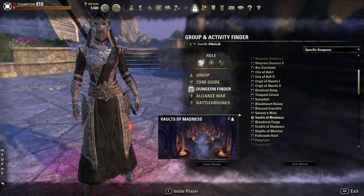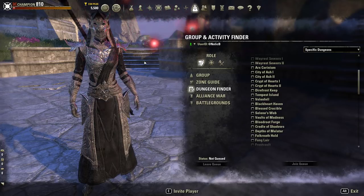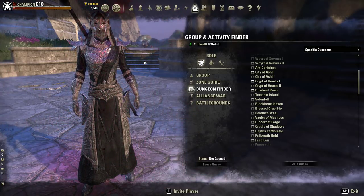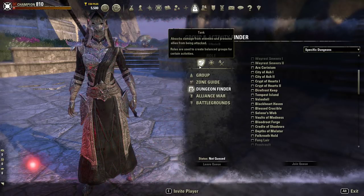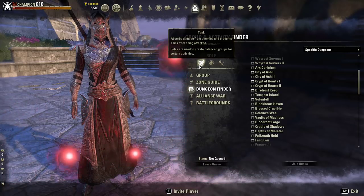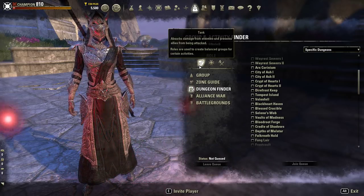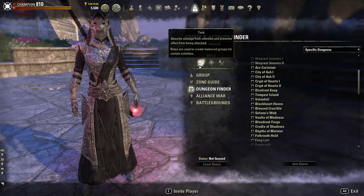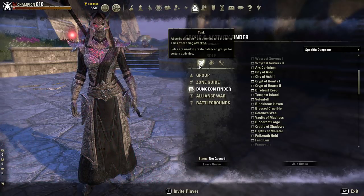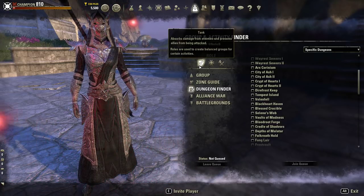But let's go back to group dynamics, because this is still part of the rules of the game. What are roles? Roles are defining things that determine what role you play within a group. There is tank, healer, and damage dealer. The game gives a very vague description of those roles: 'Roles are used to create balanced groups for certain activities.' A tank, according to the game itself, 'absorbs damage from enemies and prevents allies from being attacked.' Very vague — they don't tell you how to do it, just what you have to do.